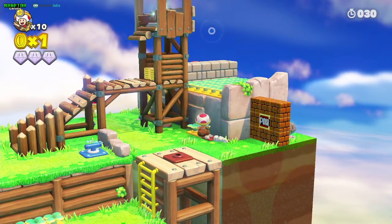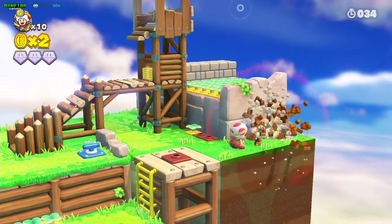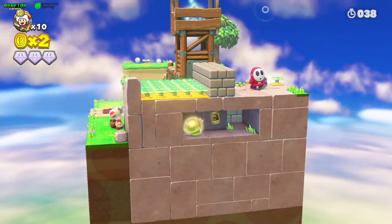Moving on to the second stage, just grab this carrot here and throw it at the pole, and grab the second gem. As you can see, the gold merchant is back here.